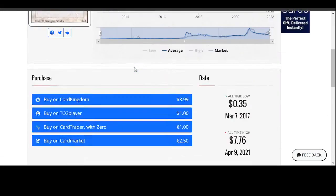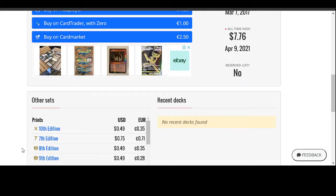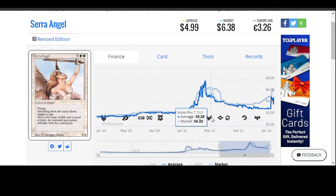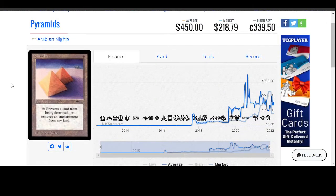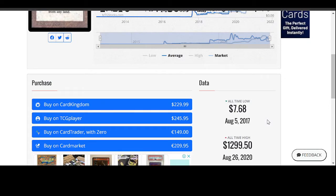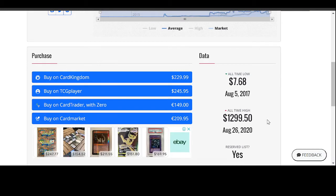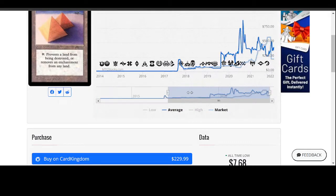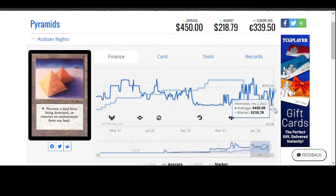Serra Angel from Revised Edition — $1 from TCG Player. There's not much more to say about this card. It's old and has value because it's unique art and it's a Revised Edition. You're going to find value where you want for these kinds of things. Pyramids from Arabian Nights once again spiked up after 2021, now sitting at $245.95, which is insanely high for the card. Looking at the all-time high, I'm pretty sure that was a buyout and completely false because it doesn't make sense how it could drop that low from where it was. So be careful with these kinds of spiky cards.